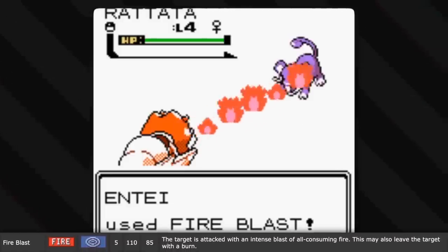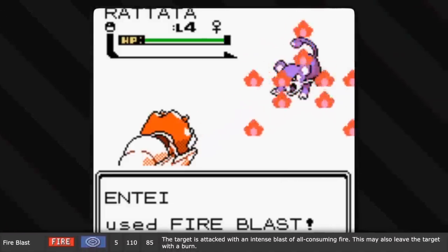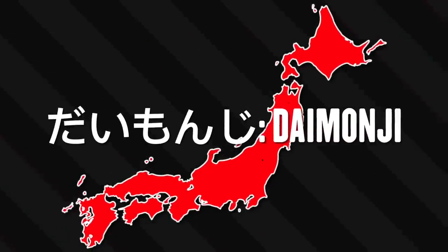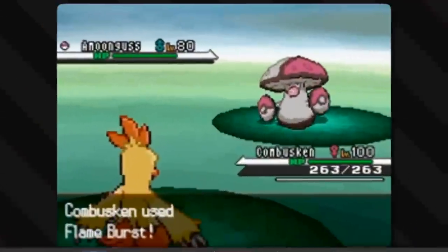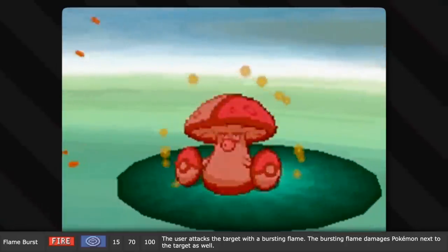Fire Blast is another sort of flamethrower attack, but just one big burst — and somehow in the shape of the Japanese kanji for fire. The name of the move in Japanese, Daimonji, refers to the Daimonji festival where several giant bonfires in the same shape are lit. Flame Burst is basically the same move, but without the gimmick.